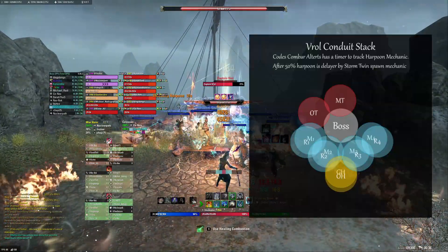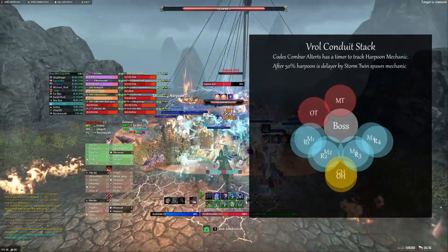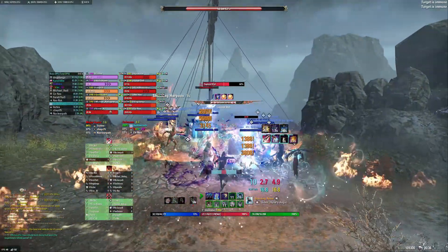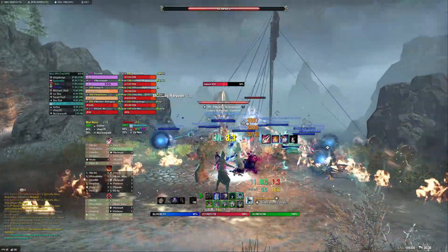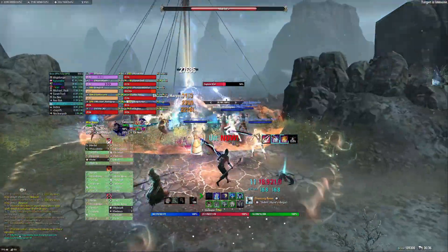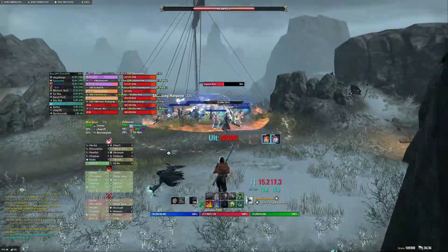That makes it the best of both worlds — our DD comes out of the portal very fast. He is a Nightblade, so he can just execute, because Ballista takes away half the health of the add on the boat, then he reapplies his DoTs and it's ready to be executed. We also use 3 Horn and 3 Colossus here. Even though we don't get full coverage, that's enough for us to do the two-minute fight.